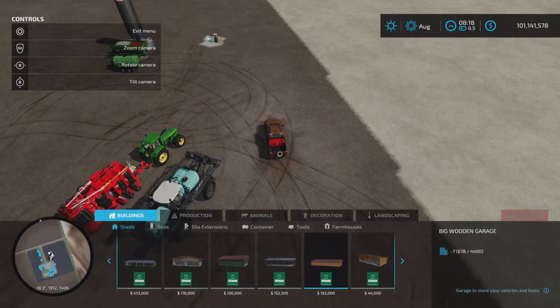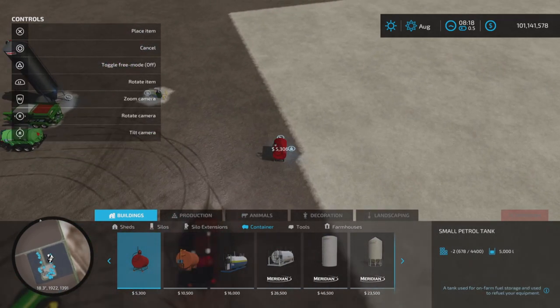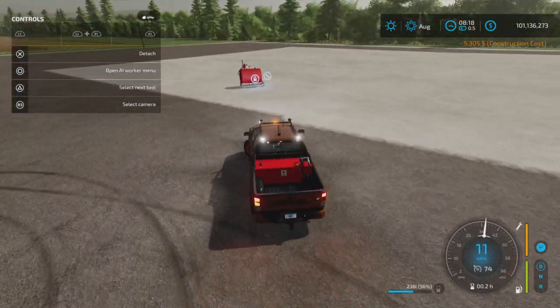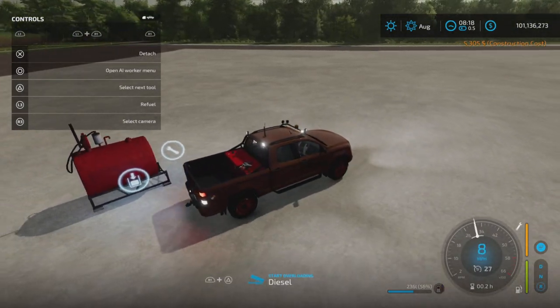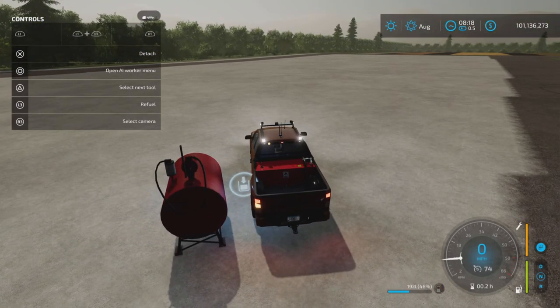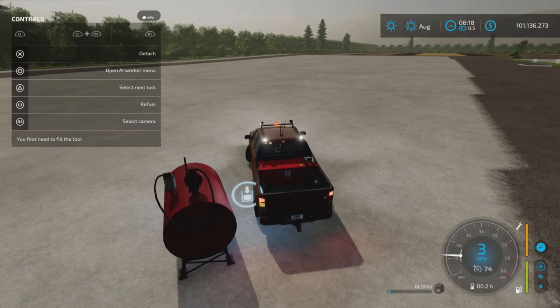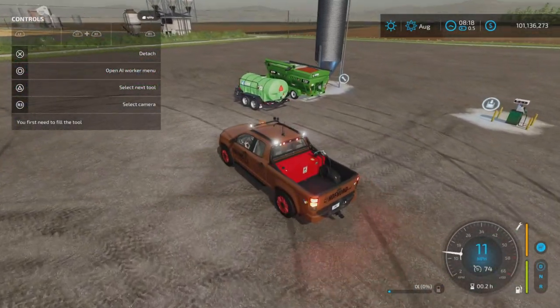Let's try one more thing — let's purchase a fuel container and see if I can refuel from the back tank. Yes, I can put fuel into a fuel container from the back tank. So you may or may not be able to refuel a vehicle directly from this; I haven't been successful at attempts to do that. It could indeed be possible, but I'm not sure.